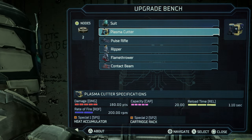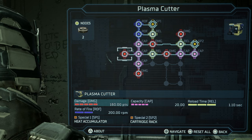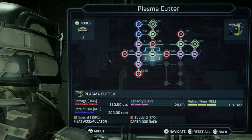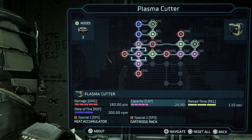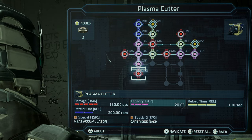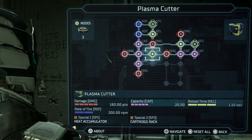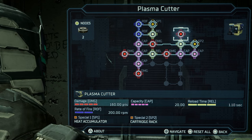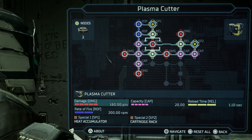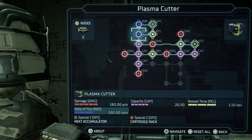I'm at chapter 5 right now, and this is my plasma cutter. Honestly, I've had it upgraded like this since chapter 3, or the end of chapter 3 and beginning of chapter 4. Having it all upgraded is making it really easy for me to kill enemies, because at the beginning of the game when you use the plasma cutter, you can tell it takes a lot of shots. I am playing on hard difficulty, by the way.